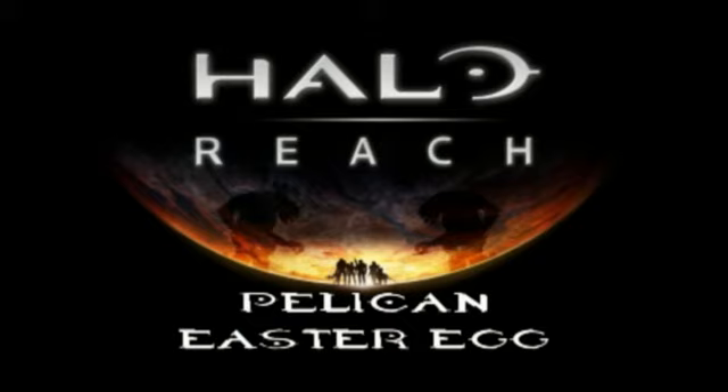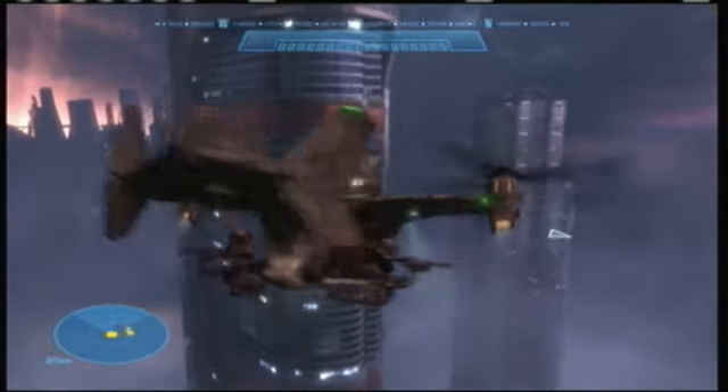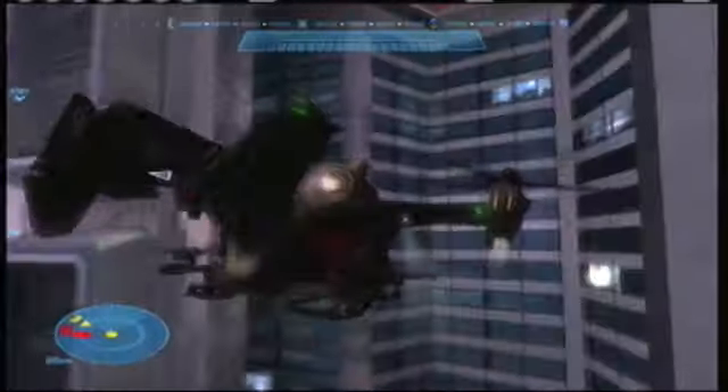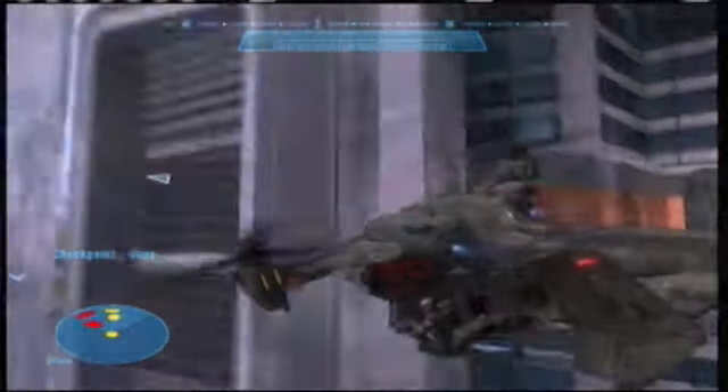Hello everybody, it's Apocalypse Todd here today in Halo Reach for the Pelican Easter Egg. All you have to do for this is start up New Alexandria and fight through all of the buildings. And once you do that, you've got to look for this button underneath this little hangoff from this building, right next to Club Herrera.